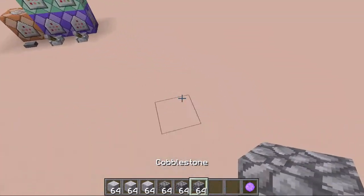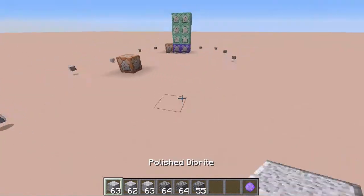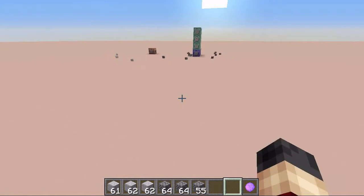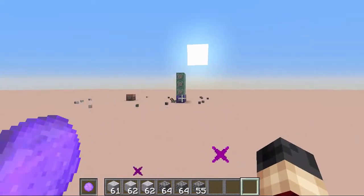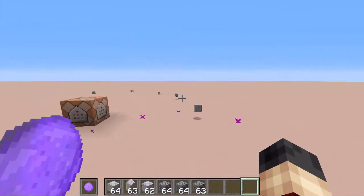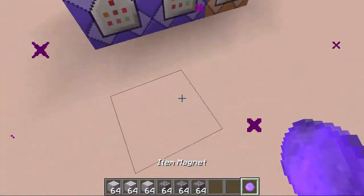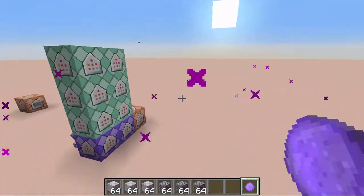We can repeat this, but this time we spread out the items and now use the magnet in the offhand. As you can see, it will still pick up the blocks in an 8-block radius. It also does some effects, but these can be disabled if you want.